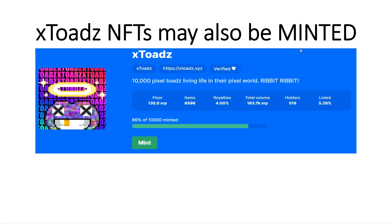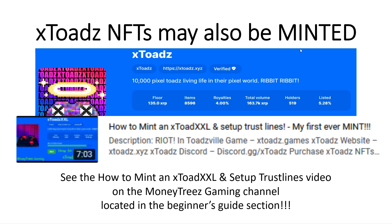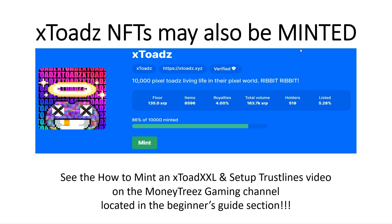X-Toads NFTs may also be minted. The X-Toads side — I am 99.9% sure that you cannot mint anything over there at this point. This is a screenshot from XRP Cafe showing the mint for the X-Toads. If you're wanting to actually mint, there is a video on the channel called 'Mint an X-Toad XXL and Set Up Trust Lines.' It will also be located in the Beginner's Guide section of the channel, and the link will be down in the description.